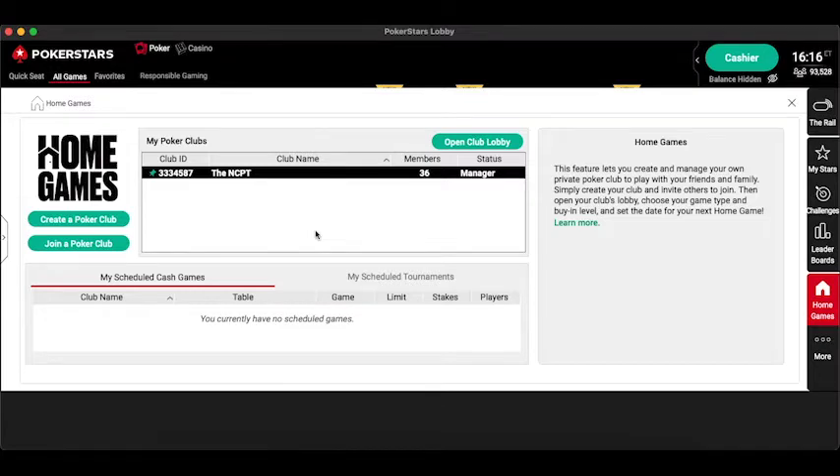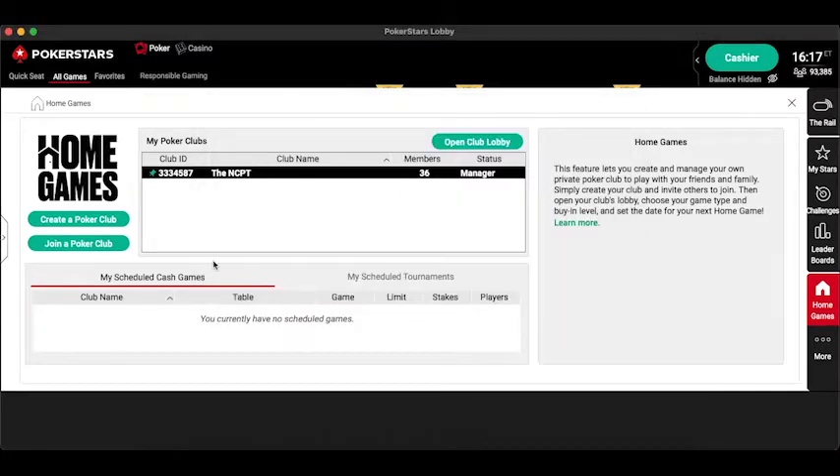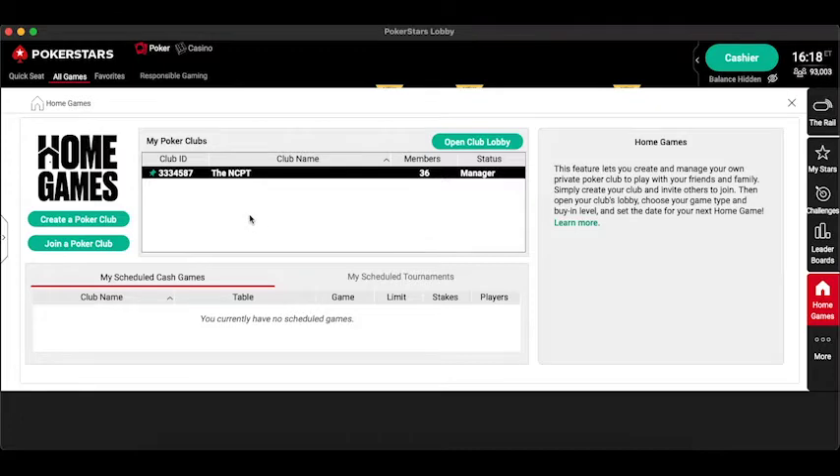From here you've got a few options. I'm already a member of one league — I've actually created it — but you also have the option to create a poker club or to join a poker club. If someone else has created the club, just click the join button, enter the club ID, the invitation code, and your name, then click join and you'll be taken right into the club. If you want to create a poker club, click the create button, give it a name and invitation code, agree to the terms and conditions, and click create.